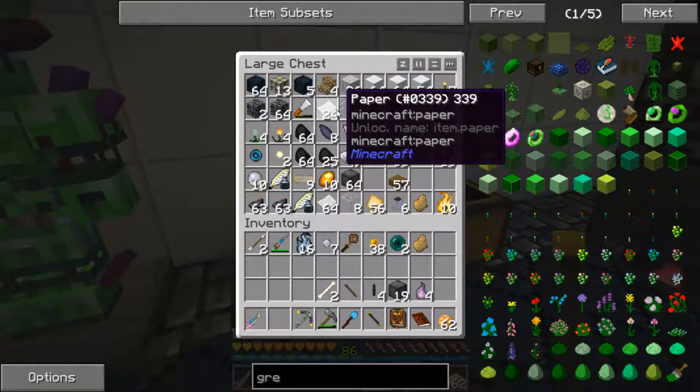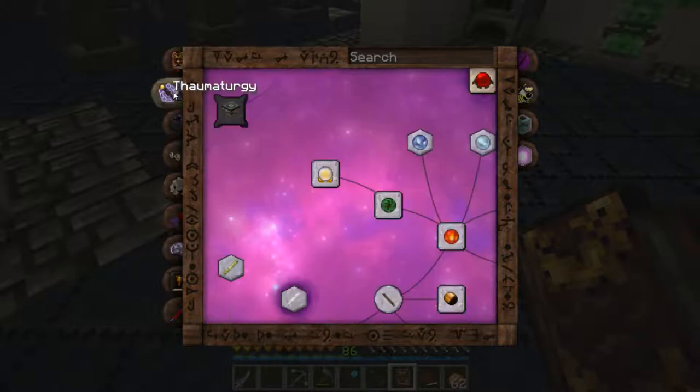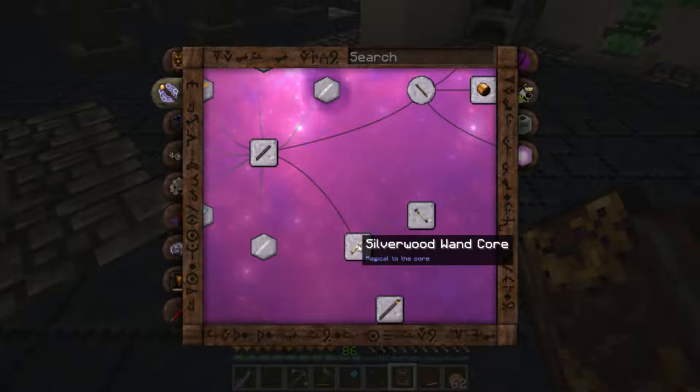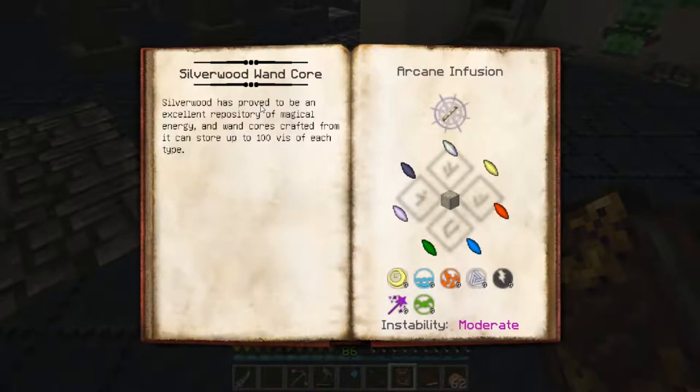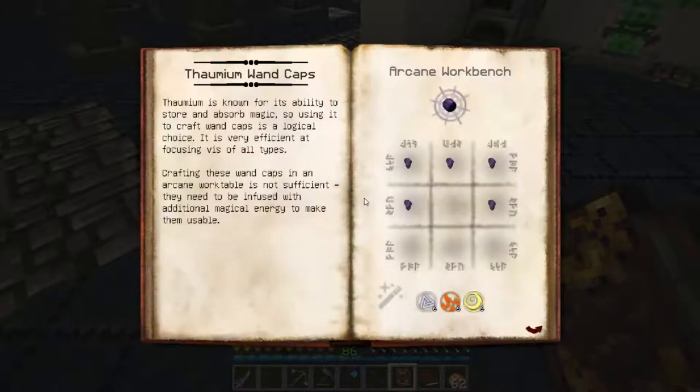Let's take a look at something else then. Let's come into our Thaumonomicon under Thaumaturgy here and take a look at the Silverwood Wand Core to see if we have what we need. 'Silverwood has proved to be an excellent repository for magical energy, and wand cores crafted from it can store up to 100 V of each type.' Ah, this one needs a Balance Shard - I can't do that yet. I want to get that other thing going first. Let's take a look at the Thaumium wand caps. 'Thaumium is known for its ability to store and absorb magic, so using it to craft wand caps is a logical choice. It is very efficient at focusing V of all types. Crafting these wand caps in an arcane work table is not sufficient - they need to be infused with additional magical energy to make them usable.'